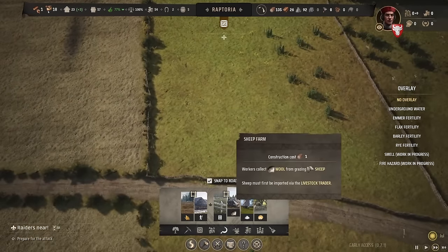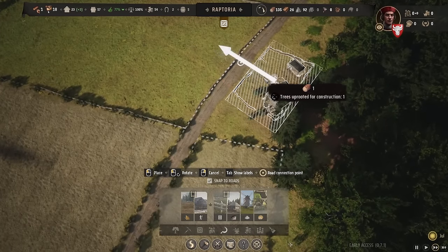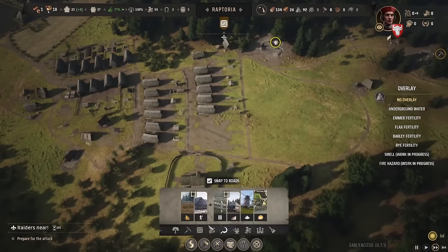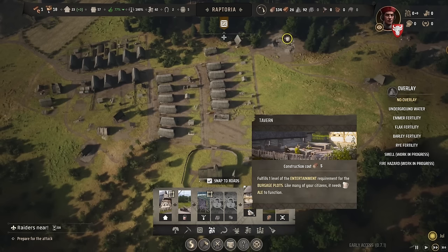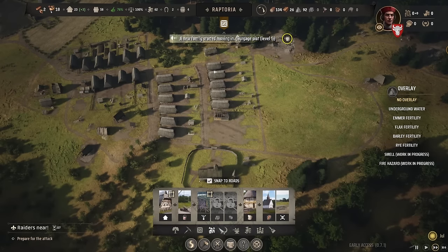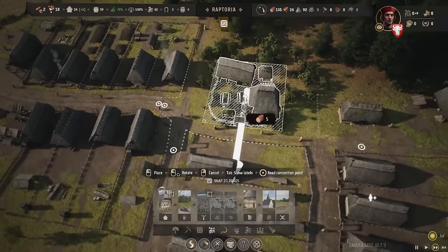The sheep farm has to be built next to the pasture, not inside it. We'll put the sheep farm right across the street. Now we can buy sheep eventually. We also have a tavern we could build — it fulfills one level of entertainment requirement for burgage plots, and needs ale to function. From what I recall we built this before and it might actually function as a social spot even without ale. It'll be right nice in the center of town.